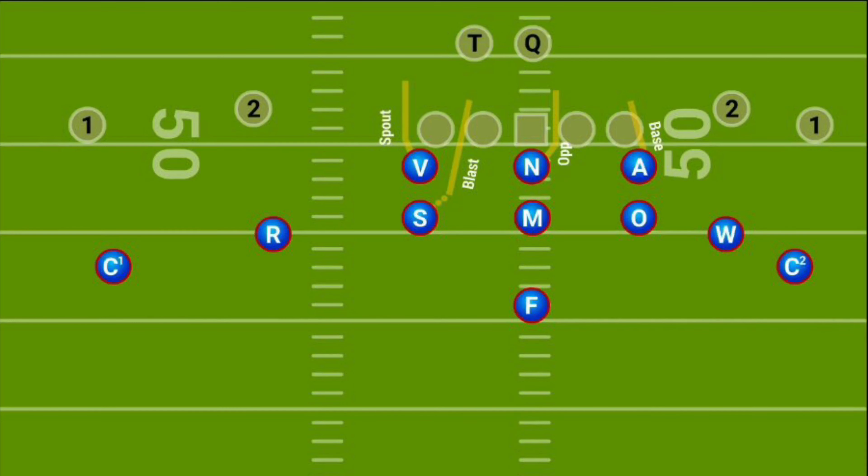Joker 3, back or blast. With Joker 3, we will bring either the Sam or Outlaw on a blast based off blitz direction. The defensive end to the call executes a spout and has the quarterback.